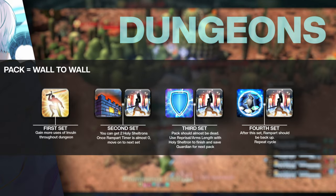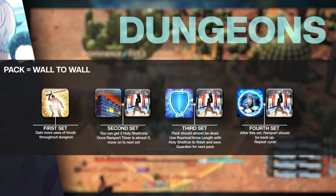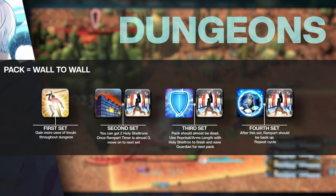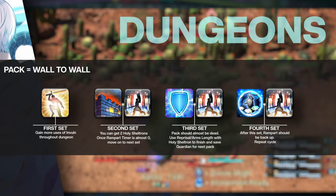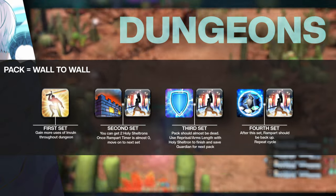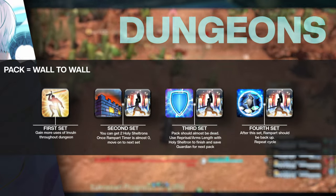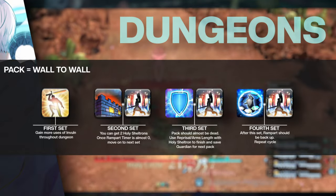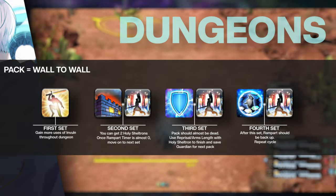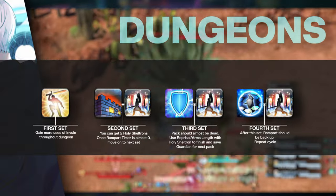Always start with the shorter cooldown because they will come back faster for the next mob pack. For example, I will start with Rampart and Holy Sheltron — Rampart is also long enough to fit two Holy Sheltrons inside it. Once the Rampart timer is almost done, I use the next cooldown, Bulwark. Use your Holy Sheltrons once you get enough gauge again. At this point the mob pack should almost be gone, so I would just use Reprisal and Arm's Length towards the end to save Guardian for the next pull. At the start of the next pack, I begin my cycle again, this time with Guardian and Holy Sheltron. At this point Rampart will be back up, so once Guardian's timer runs out, I will just use Rampart again and follow the exact same steps. However, if you are in a rough spot, use your Clemency as an emergency. Do what you need to do to survive.